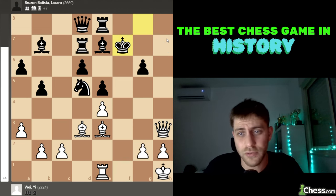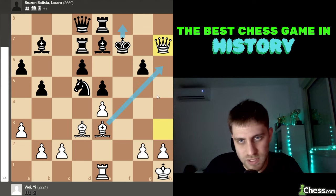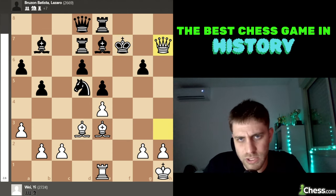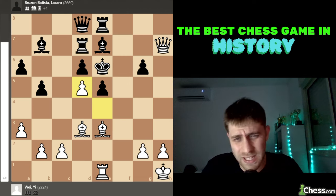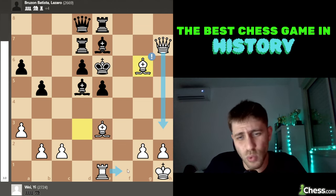Then the brilliant move Rook takes f6! The point is that white wants Queen h7 — the checkmate threat. After King takes f7, Queen h7 check — king f8, Bishop h6 checkmate; king f6, e takes d5 with Rook f1 or Queen g6 checkmate. So black played the only move King to e6. Now e takes d5, attacking the knight.